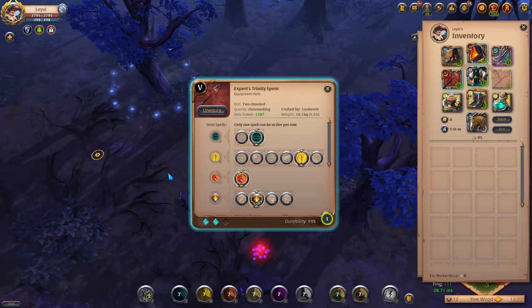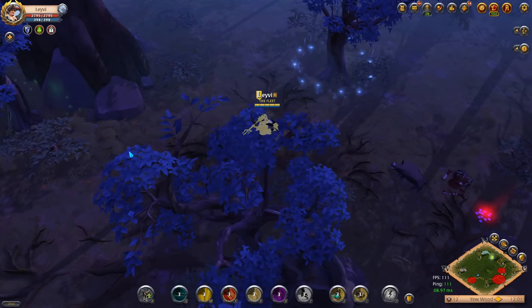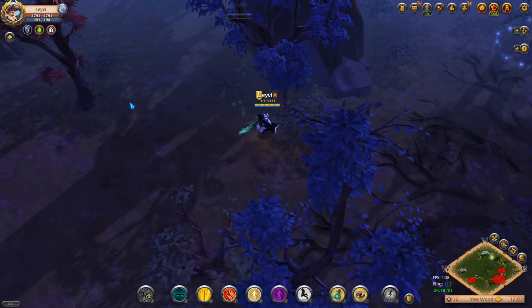The passive for this weapon is Life Leech, which adds a bit of sustain based on your auto attack damage. Since this build is all about auto attacks, this passive gains enormous value.